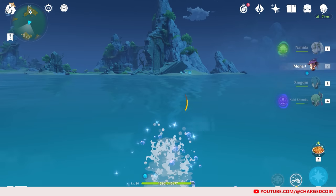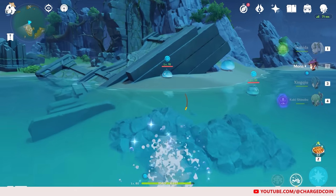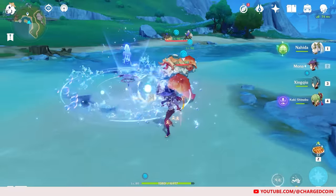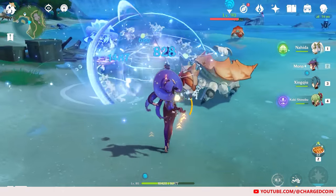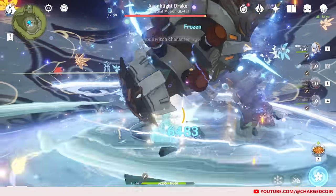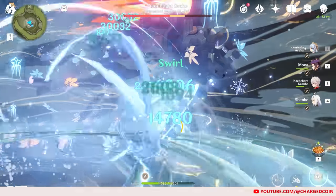Moreover, her special sprint also allows you to traverse the world a lot faster. Personally, I feel that Mona's main con is that her skill doesn't really last long enough, and she doesn't really generate enough particles to recharge her burst. That said, Mona is an amazing damage buffer, and I would definitely recommend you to build her if you are going for those huge damage numbers.